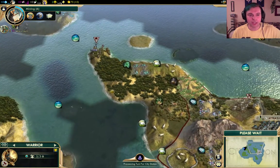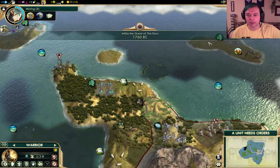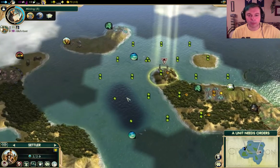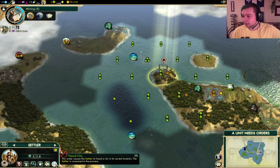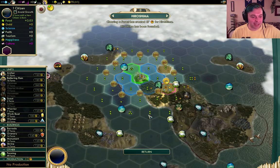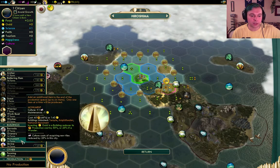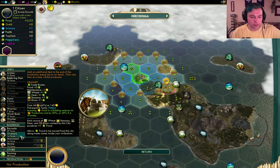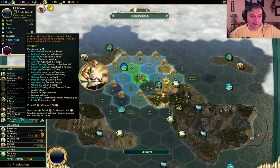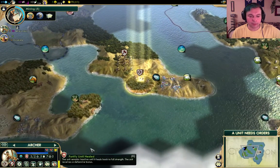We're going to get our first expansion city over here - that's looking good. We could probably also build a city there eventually - it's going to get jade and cattle. What do we want to build here? A shrine for more religion would let us build a religion faster. A monument for more culture? Or granary? More military units? I think the shrine for the religion - a religion can be really powerful in this game. Let's keep healing.